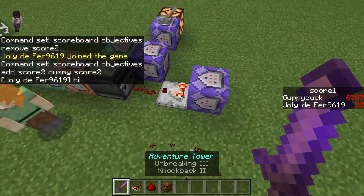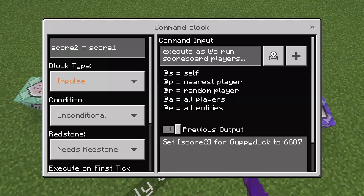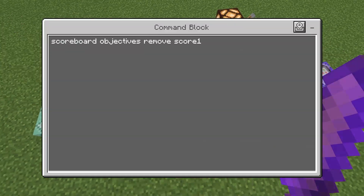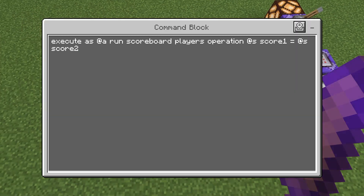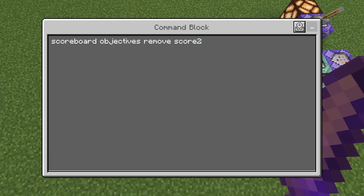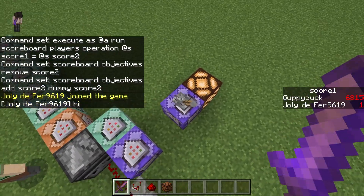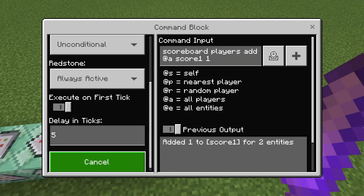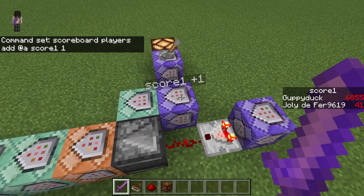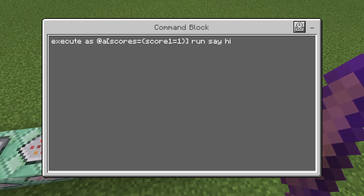Just one more time, I'm going to show you all the commands in order. We have a testfor, comparator, redstone dust, and observer facing the redstone dust. We have this command, this command, this command, this command, this command, and this command. Then we have a display-only command — you don't have to copy this, it's just to keep the scoreboard on the side of the screen. Then we have this one, which is always active on a five tick delay — it's adding up the score, that's why I am constantly ticking up. And then you can put whatever command you want — a TP, summon a creeper every time a person loads in. You can make this whatever you want.